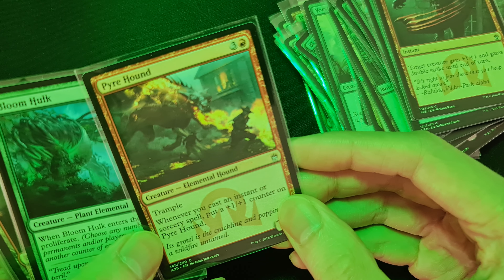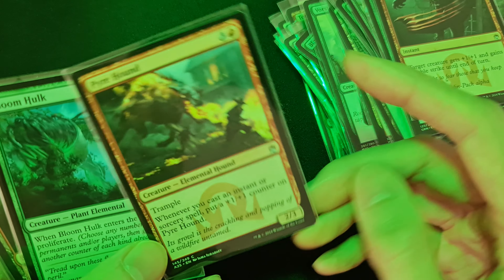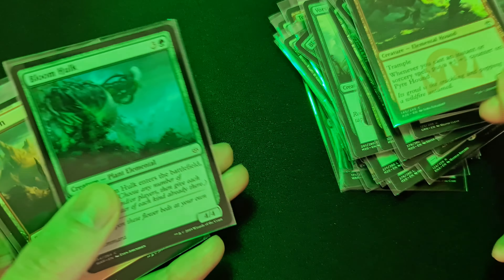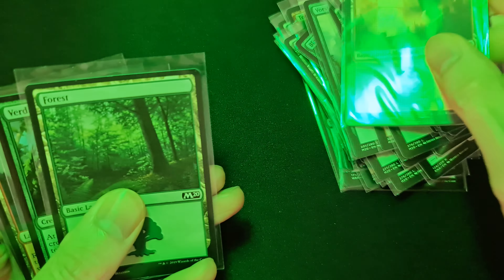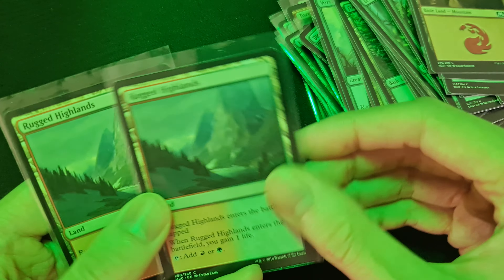Pyre Hound is an elemental with trample. Whenever you cast an instant or sorcery spell, put a plus one plus one counter on Pyre Hound. It costs four mana and is a two three. We also have another Bloom Hulk here.